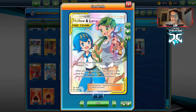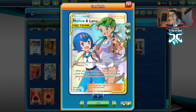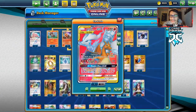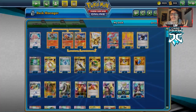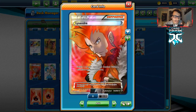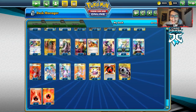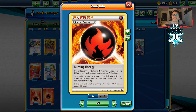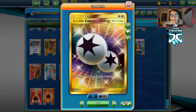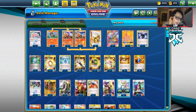I've got two Junipers, two Ns, and one Mallow. The reason for Mallow is that if you attack with Pyroar Break you damage yourself, so you can Mallow and switch it out. You can also use this with Reshizard to try to heal it and make it tankier in matchups with Evolution-heavy decks. I've got a Lysandre and a Guzma — you've got to play Lysandre if you're playing Pyroar. Two Choice Bands, two Burn Energies — if you discard Burn Energy with Scorching Fang, you get it right back. Two DCEs and seven Fire Energies.